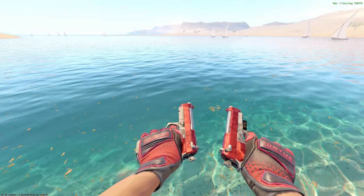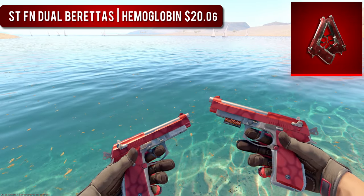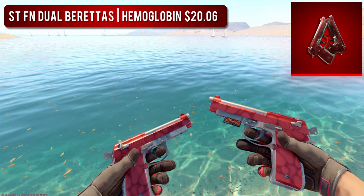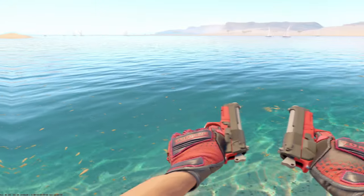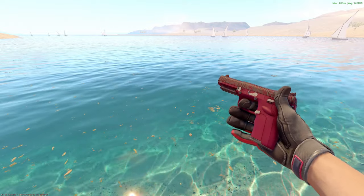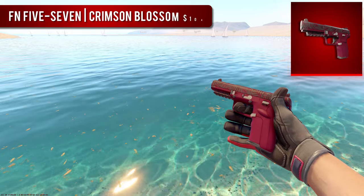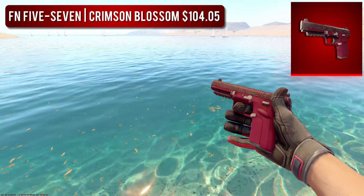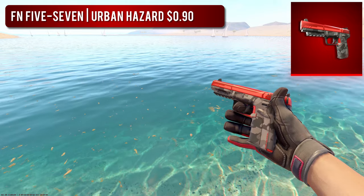Next up, we have the Dual Berettas. The high-tier option is the StatTrak Factory New Duelies Hemoglobin — surprisingly only $20, from one of the oldest cases in the game, the Weapon Case 2. A great budget option that's over $19 cheaper would be the Field Tested Dual Berettas Panther. Next up, we have the 5-7. For the high-tier one, I decided to go with the Factory New 5-7 Crimson Blossom — I'm a huge fan of any item from the Saint Mark collection. The budget option was a bit tougher, but I ended up going with the Factory New Urban Hazard, which is really cheap.